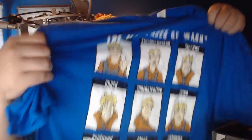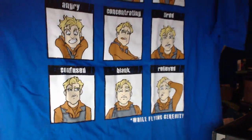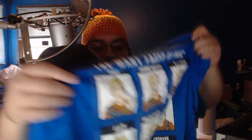First up is a very nice and very potent-smelling shirt — as if it was just screened very recently. We have the many faces of Wash while flying Serenity. I've seen these little memes before with anime characters and stuff. So we've got nine different faces: Flabbergasted, Terrified, Angry, Concentrating, Tired, Confused, Blank, and Relieved — in that order. That is a very nice shirt. This one also seems much thicker than some of the ones I've gotten. Most of the shirts, especially that Negan one, have been very thin. This one actually seems like it's a decent thickness — a little bit warmer, maybe a little better quality.